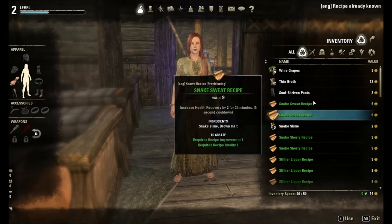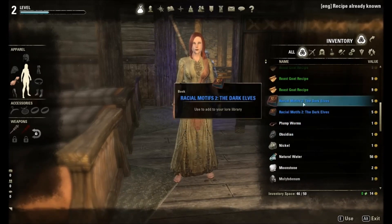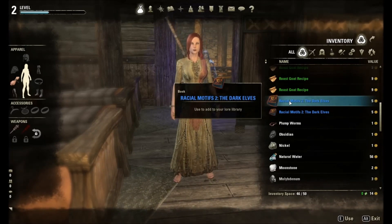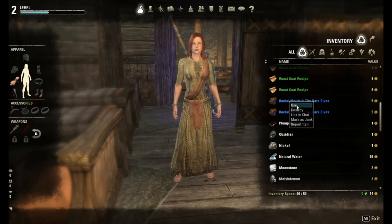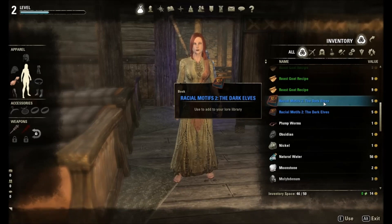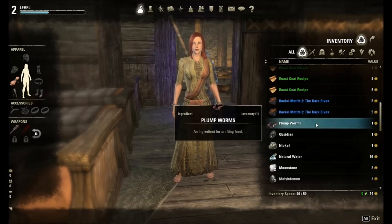When you find recipes, you right-click and hit use. I already have learned that one. You just right-click and use. Now these are special — these are racial motifs. When you add them, it means when you're creating armor, clothing, or weapons, you can make them in the style of the Dark Elf. You start off with the default of Nord if you start as a Nord. If I right-click on this and learn it, it'll allow me to use the Dark Elf styles. It's cool because you can make stuff that looks different than everybody else, so it gives you a standout thing.